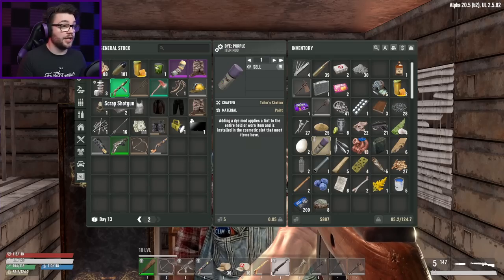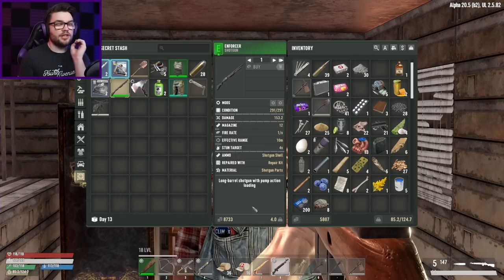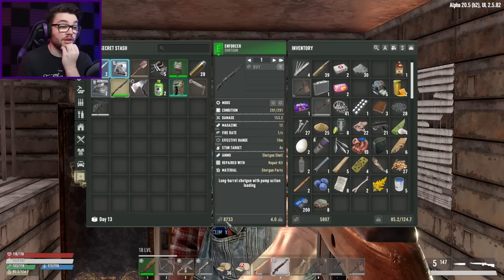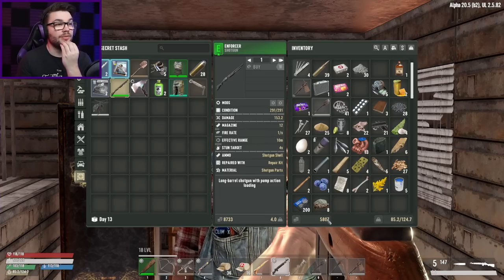I've got some purple dye for my bike too — the Enforcer. With the sugar butts, 10% off — that's going to take $870 off, so it's going to drop to like $7,800. I'm only two grand shy. We're almost there, we can almost taste it.